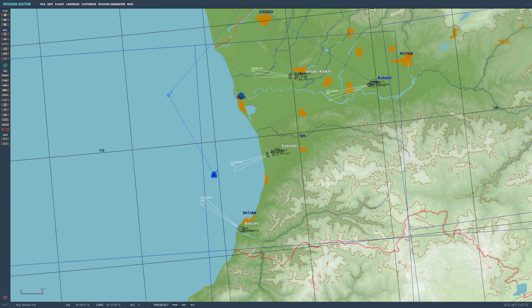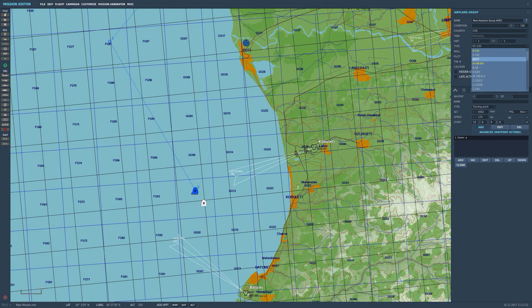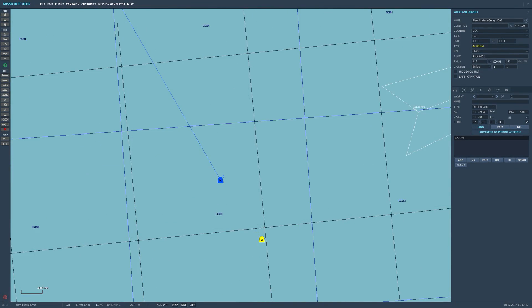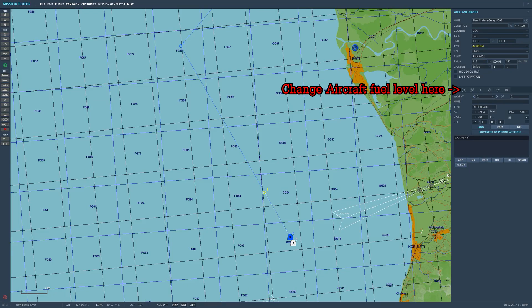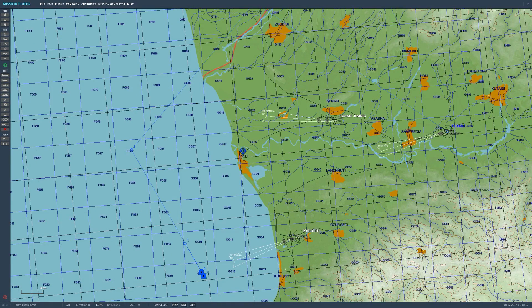Now we need to set up our own aircraft. We'll set ourselves up in a Harrier — click the aircraft menu, spawn behind the tanker, and select the AV-8B from the menu. Set the skill to 'client' (or 'player' for single-player). Set the altitude to 17,000 feet so we're not on a collision course with the tanker, and the same airspeed. Delete the default waypoint, drag spawn closer behind the tanker, and add a waypoint so our aircraft is flying in the same direction as the tanker. We'll spawn at 17,000 feet doing 300 knots ground speed with the tanker right in front of us. Save the mission and press fly.